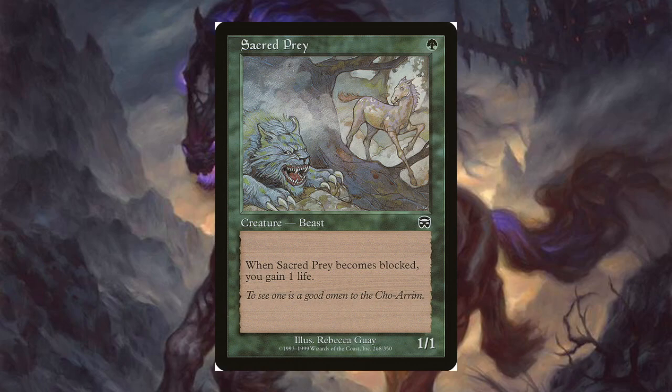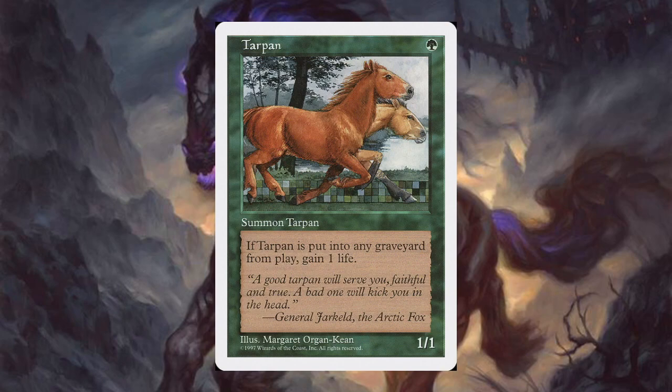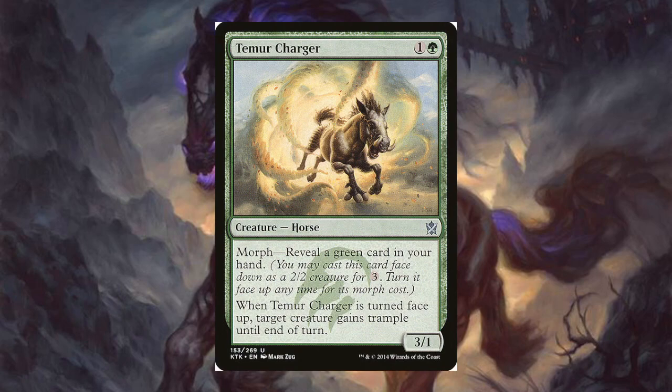Now we're getting into green horses. Sacred Prey for one green — it's a 1/1; when it becomes blocked you gain a life, but it's not going to be blocking for long. Tarpan for one green — it's a 1/1; if Tarpan is put into a graveyard from play you gain a life. Maybe good in 60-card but not great anymore. Temur Charger for one green and a generic — it has morph, it's a 3/1, and when it turns face up, target creature gains trample until end of turn. That is the weirdest looking horse I've ever seen.